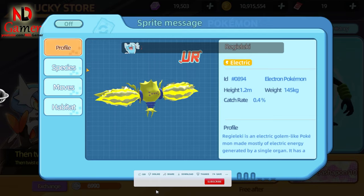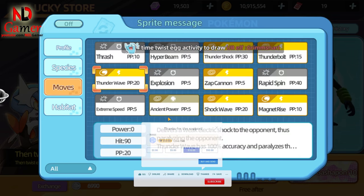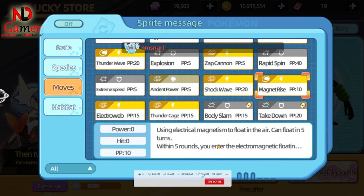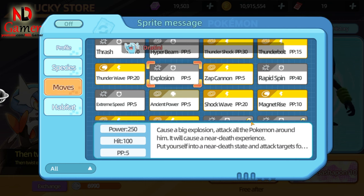Next is Rijieleki. This Electric-type Pokémon has extremely high speed. You can use Thunder Wave to paralyze the opponent, although it has 90% accuracy. Additionally, use Magnet Rise to avoid Ground-type moves, as Ground-type moves deal extra damage to Electric-types. Extreme Speed is useful for lowering the opponent's speed and has high damage. Explosion deals extremely high damage but causes Rijieleki to faint, so use it wisely. In my opinion, this Pokémon is average — while its speed is very high, its skill set is relatively weak.